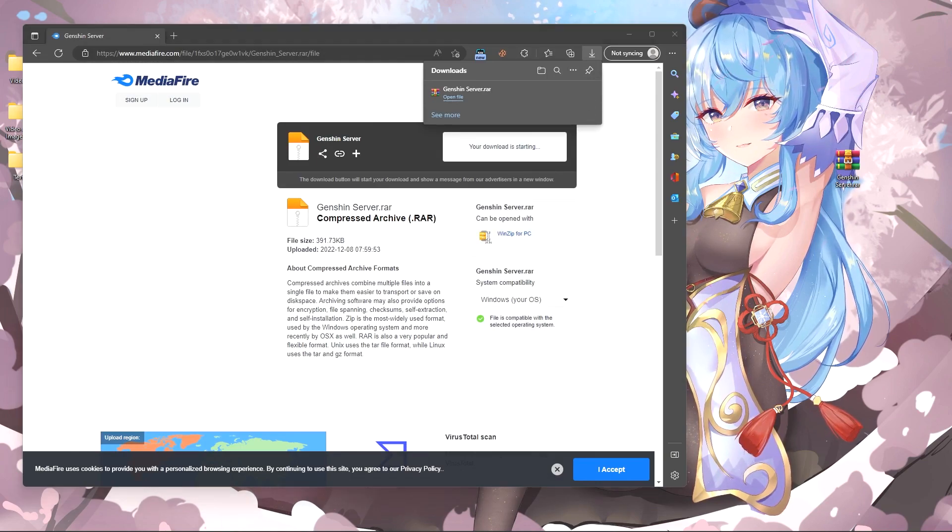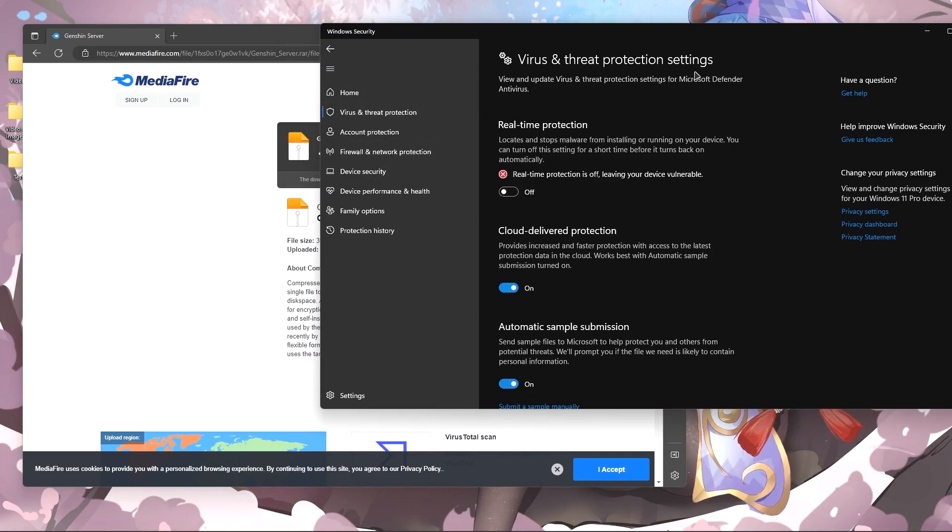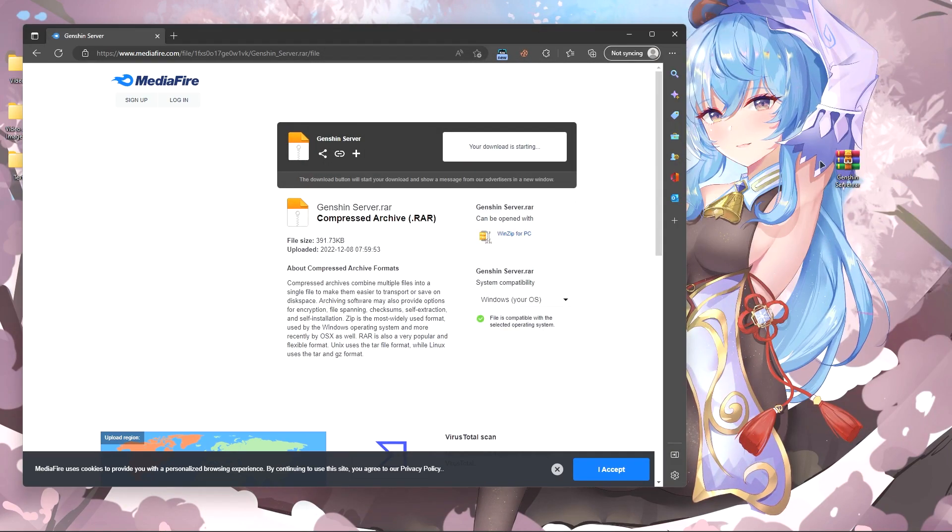In order for the server to install correctly, we must turn off the antivirus during installation. We go into the Defender and turn it off.